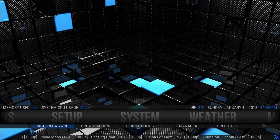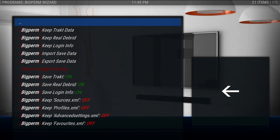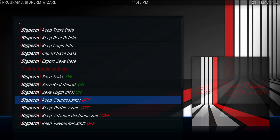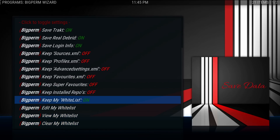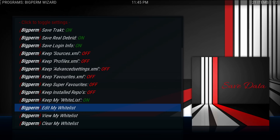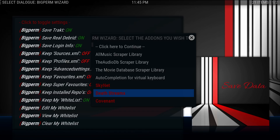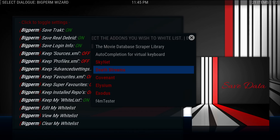Then all you need to do is go down to Big Perm Wizard and click on it. Once all your account information is in, you want to go down to Save Data. Make sure that Trakt is turned on, Real Debrid, save login info, and then you want to make sure that the whitelist is turned on — so just four things in this menu. Then you want to go to Edit My Whitelist, and anything that's in the add-ons or in the setup menu, which I'll show you when I back out, you want to put in here. I'll put a link at the bottom of the description so that you can see which ones to click.